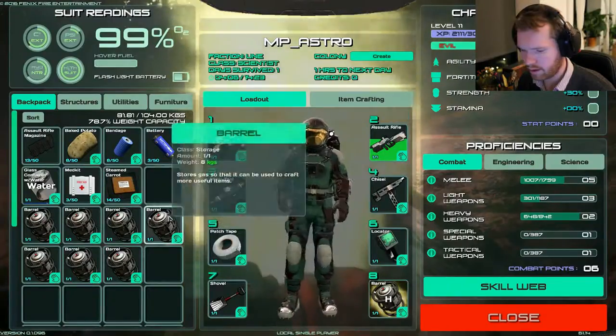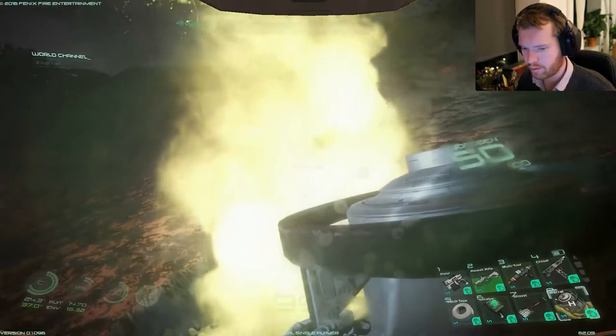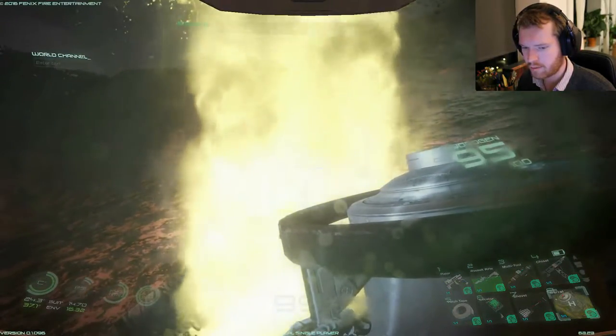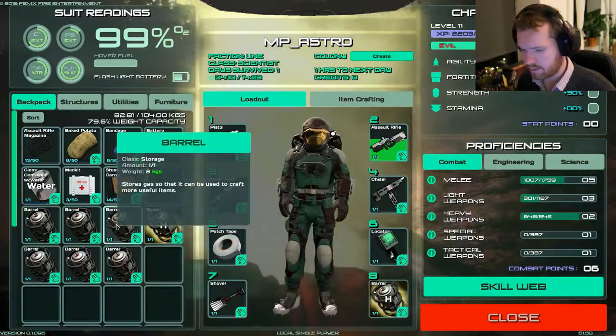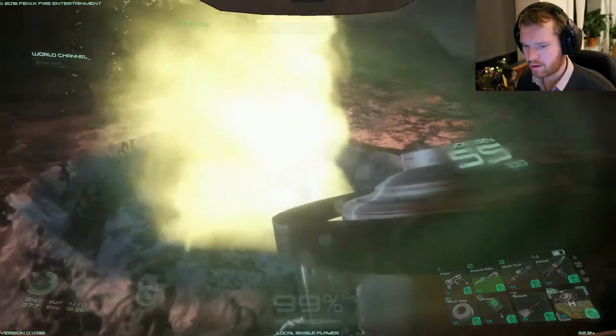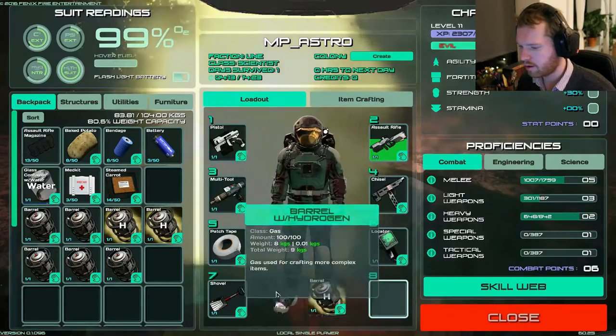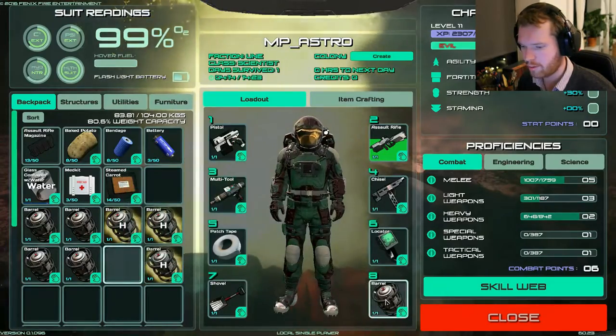Finally we are out here at the gas vent and now we actually have barrels with us so we can actually mine some gas, which is nice. It was a bit of a trip out here - I tried to collect as many materials as I could on my way because I'm running a bit low on some materials, especially aluminum and copper.